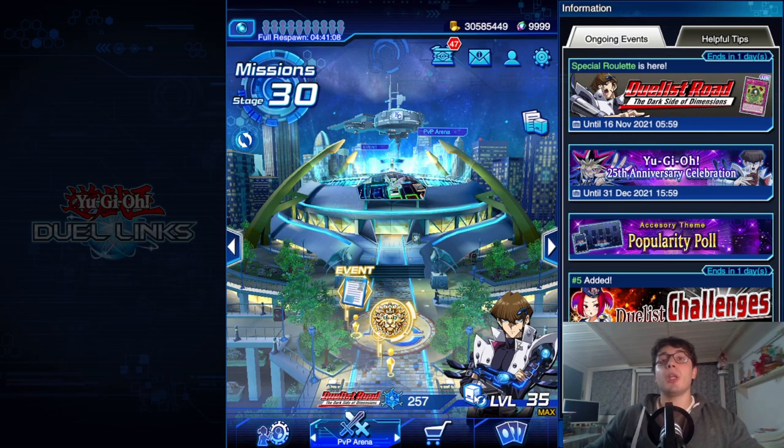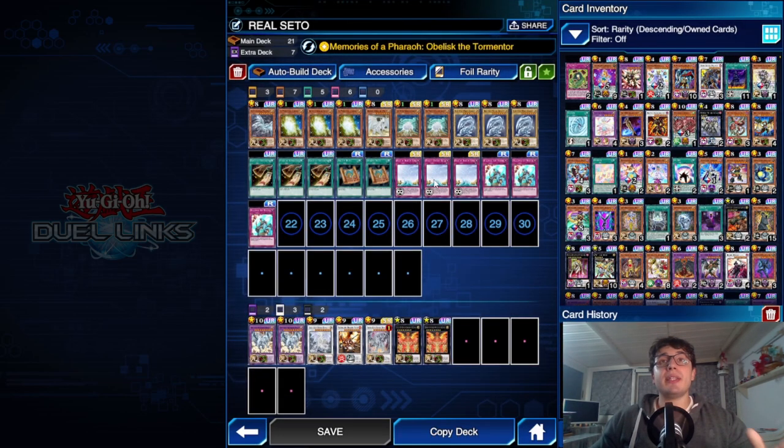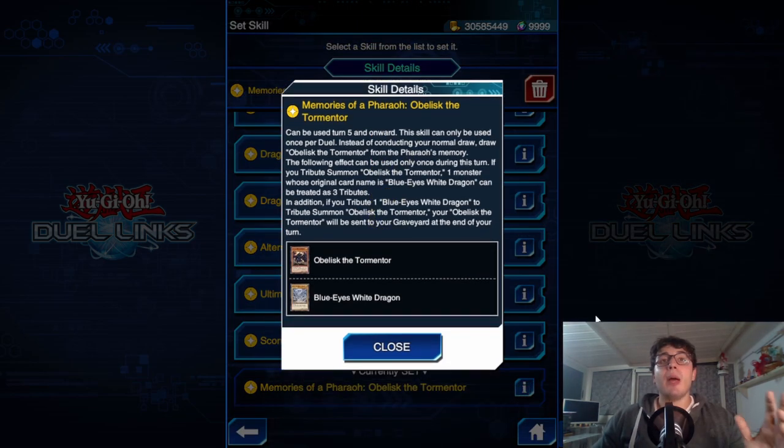Let's jump right into it. Here with Seto Kaiba, let's give a quick read of the skill for those who don't know what it does. We've got Memories of a Pharaoh: Obelisk Determinator — can be used only on turn 5 and onward, similar to the Chaos Max skill. Instead of your normal draw, you draw Obelisk Determinator from the Pharaoh's memory. This is already good for roleplaying because you don't want your God card in your starting hand.